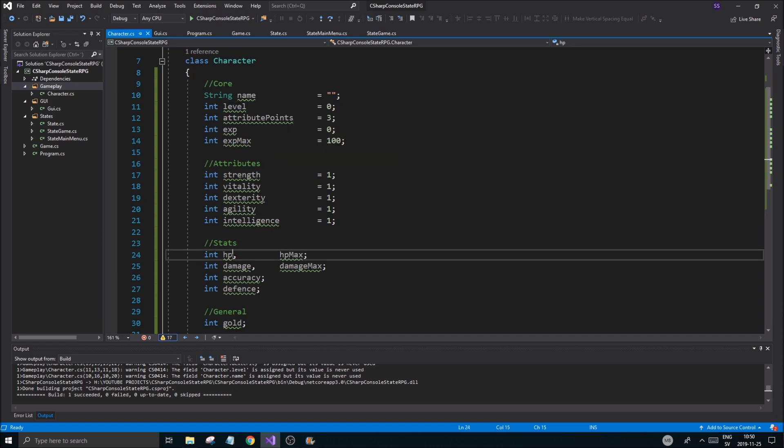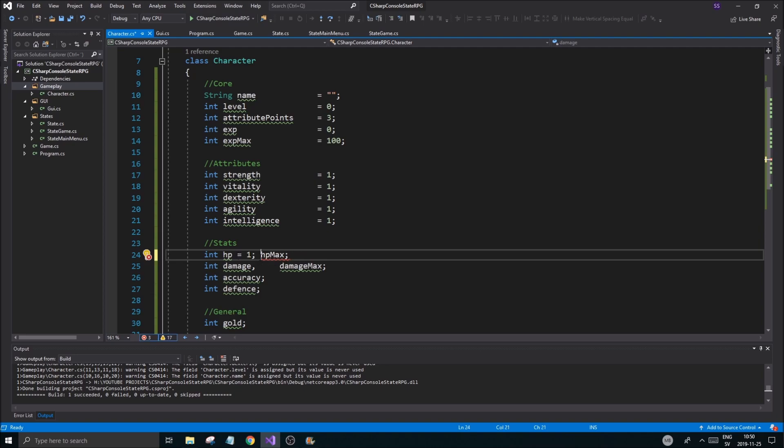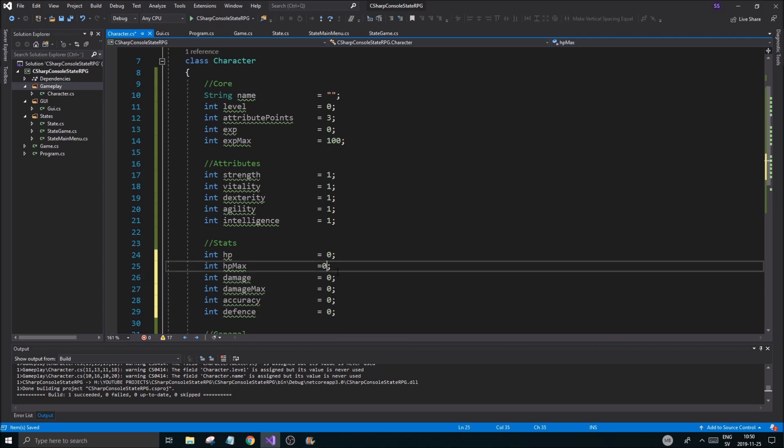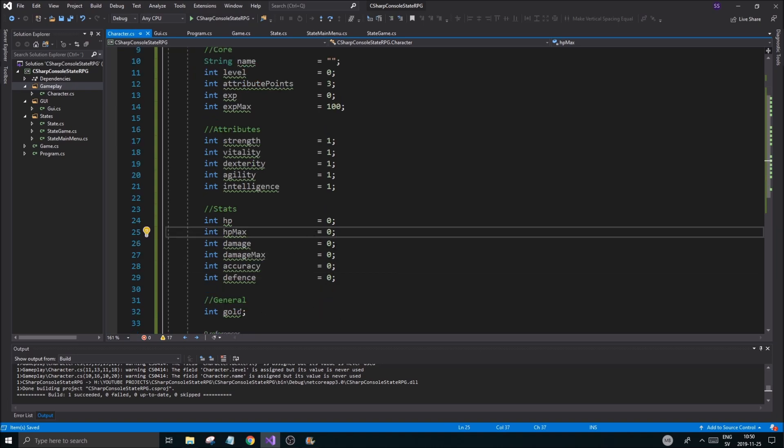Okay, our hp is going to be zero and our hp max is going to be 10 to start. We'll recalculate that as we go. Damage max is also an integer — this is all the tedious work we have to do. Let's put all these to zero and recalculate them depending on the attributes.